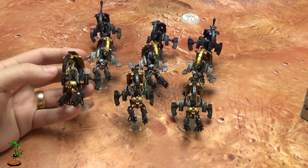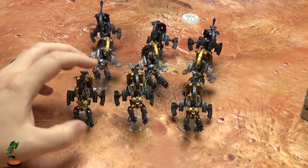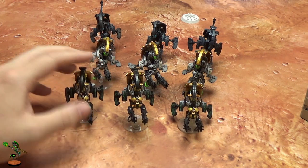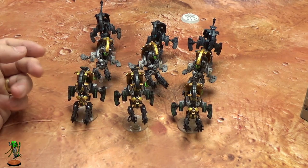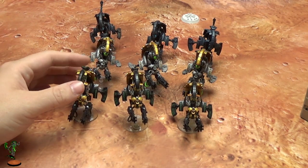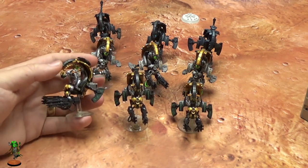That minus 1 to hit is so powerful right now because re-rolls happen before modifiers. So if you hit on a 3 with a re-roll, you can't re-roll that result, so these are much harder to kill for Genestealer and Imperium armies in general because they re-roll everything. And the other main advantage of the Tomb Blades is they're incredibly fast.